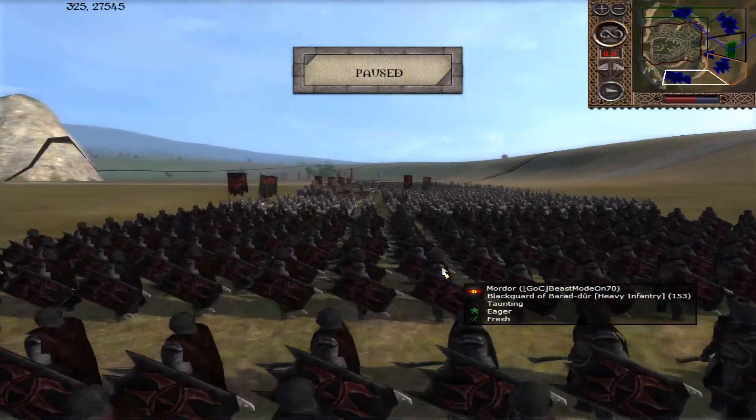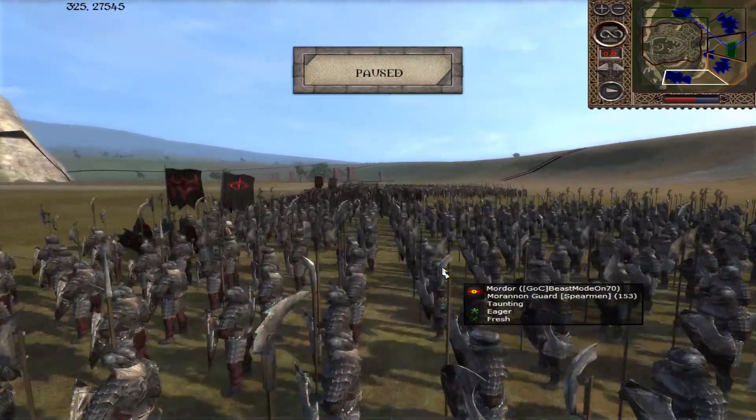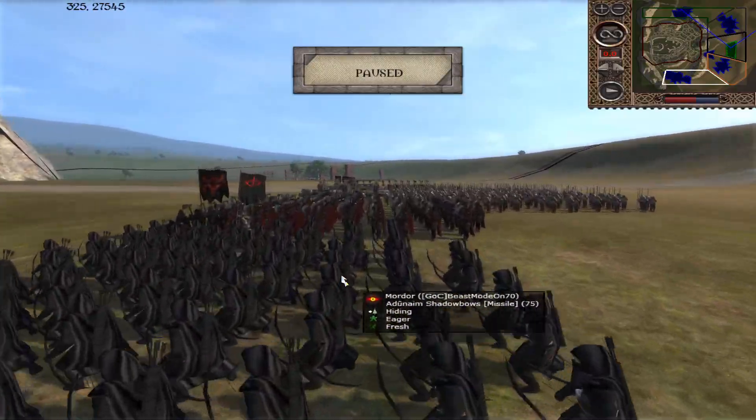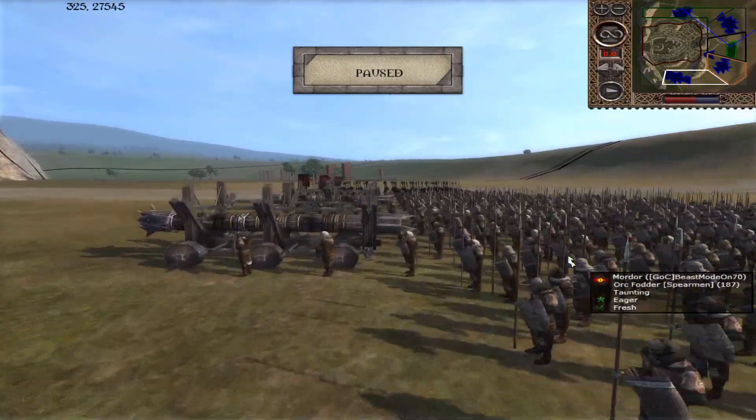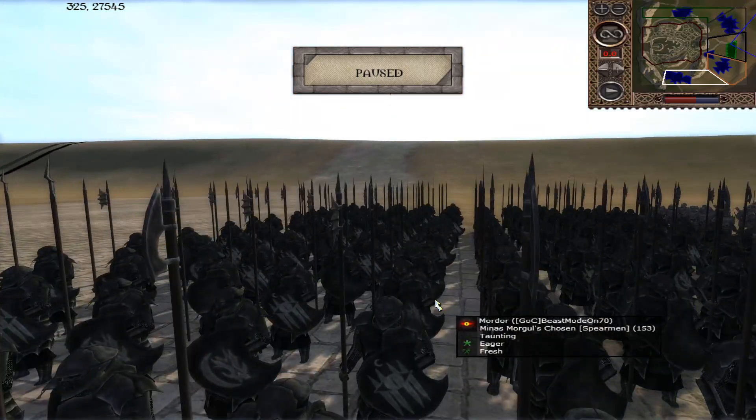The Black Guard of Barad-Dur — two of them. Then the Mornon Infantry, some Orc Brawlers — some with armour upgrade, some without — Mornon Guard, Shadowbows, Sauron's Well, more Orc Fodder, Mornon Archers, and some Morannon Chosen there.